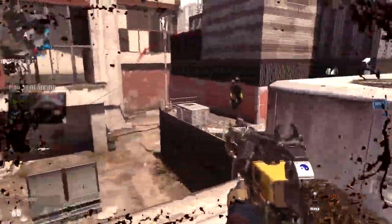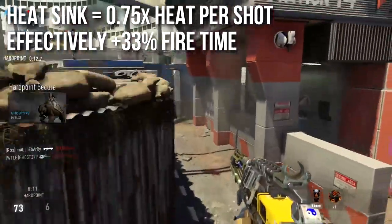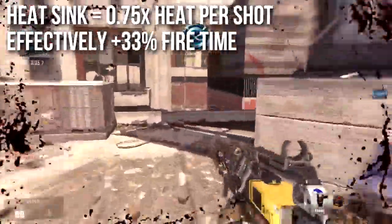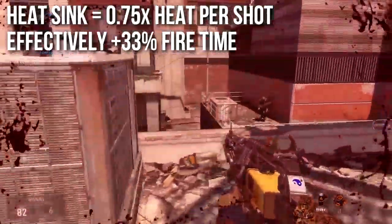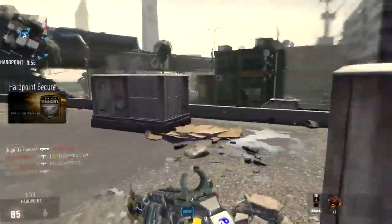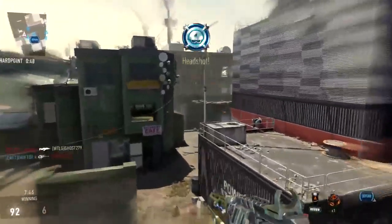The heat sink affects three of these variables. The first thing it does is give you 0.75x heat per shot — that's 25% less heat per shot — and this effectively gives you 33% more fire time, because your fire time is the inverse of that heat per shot. So the heat sink gives you 33% more time to fire with whatever weapon: 33% more time on the EM1, a couple more shots with the EPM3, and several more with the AE4.